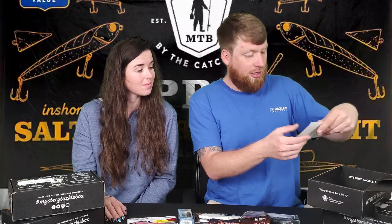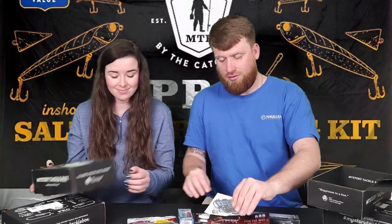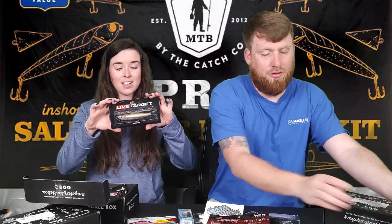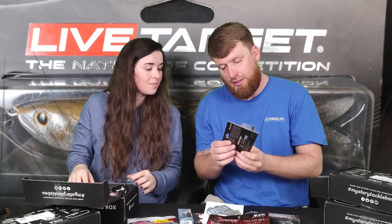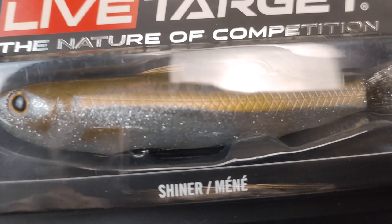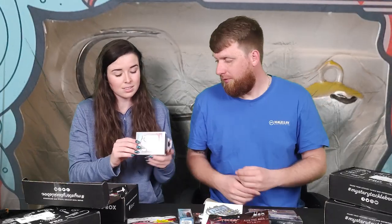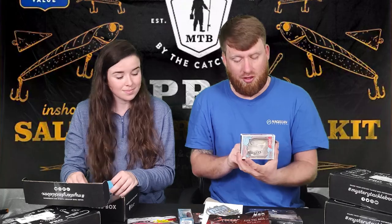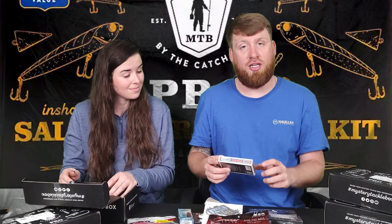You got a sticker - a 'license to reel,' that's pretty cool. Next we got another Live Target - a Live Target shiner, five and a half inch bait, this thing is big. Then we have a 10,000 Fish underspin - this is a brand that Shop Carl's actually makes themselves. It's got a cool yellow and white look with a little shiny spoon underneath. This thing would be awesome for big paddle tails offshore.